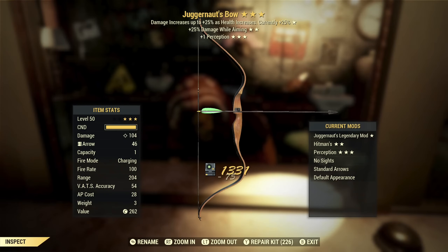Next up we've got another bow — Juggernaut's with damage while aiming and plus one perception. If you've ever tried using a bow out of VATS, it's definitely a way to make the game challenging. I won't do that. So damage while aiming isn't very useful, and plus one perception — it's fine, but overall this isn't something I want.